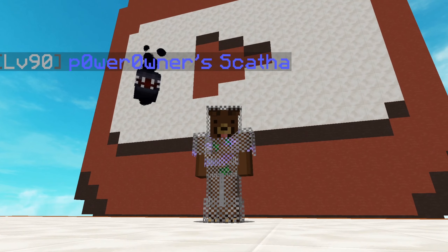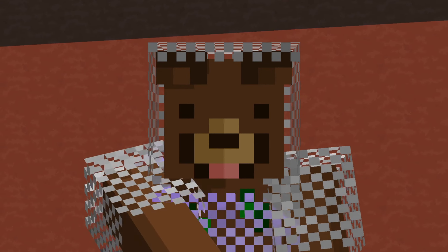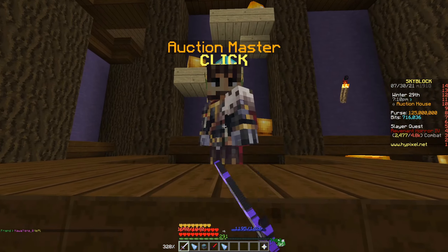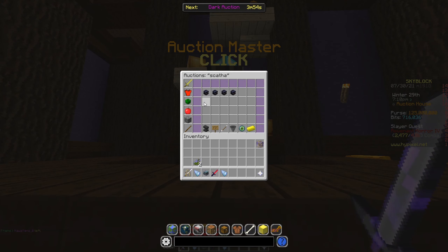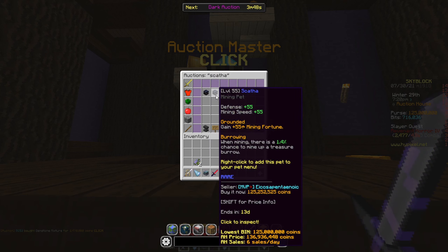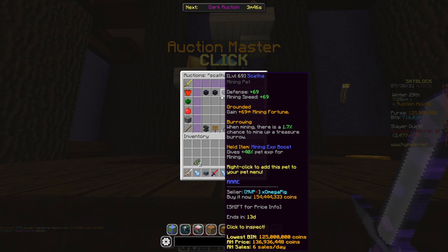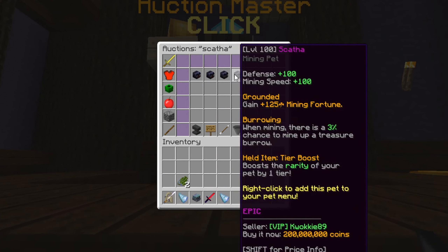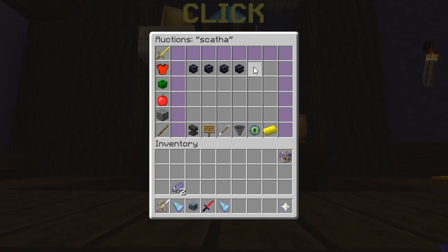Today we're going to be looking at the Skata pet and seeing if it's worth the price, how to actually get this pet, and whether it's one of the best pets for mining. This pet is pretty freaking expensive — if we go to the auction house, the lowest price for the Skata pet is 125 million, and right now it's super rare to even see it here.